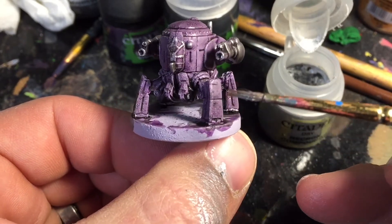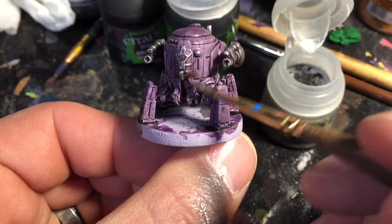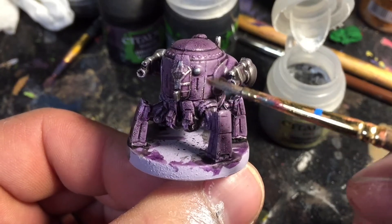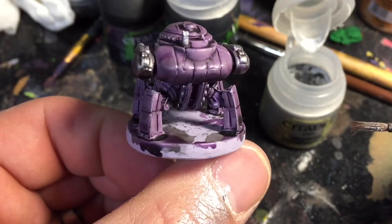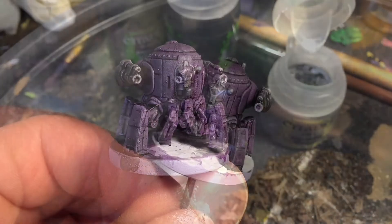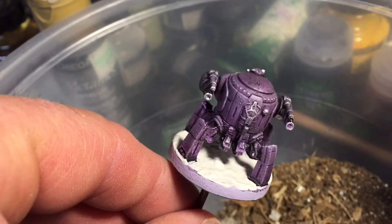You can see where it makes little stuff like that pop — a few little bumps in the middle there really start to pop once you dry brush them a little bit. Just go over the whole model like that and do the base. For my base, I just hit it with a light, kind of an off-white acrylic — it's almost a gray.